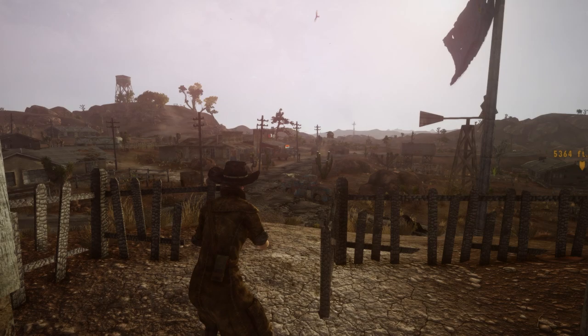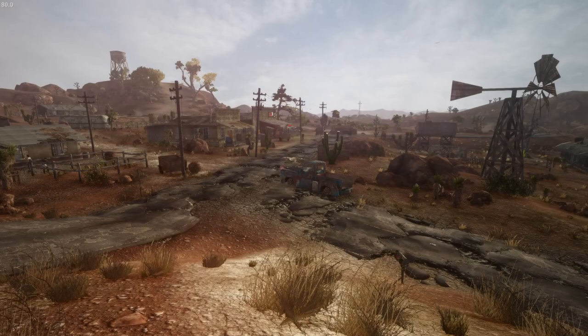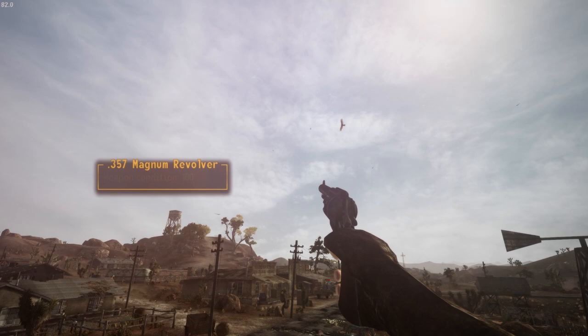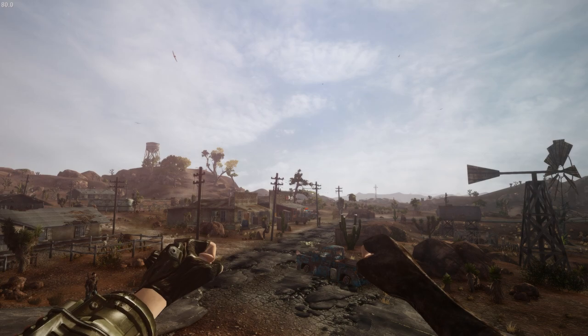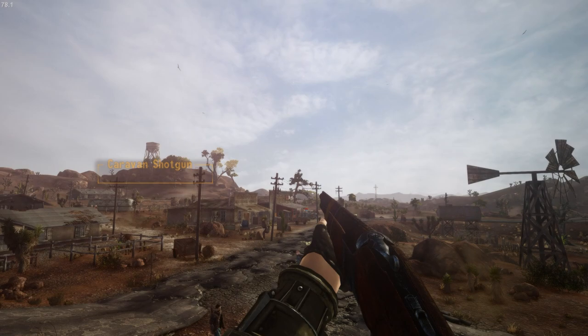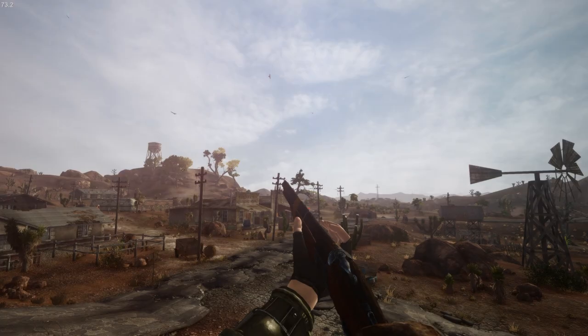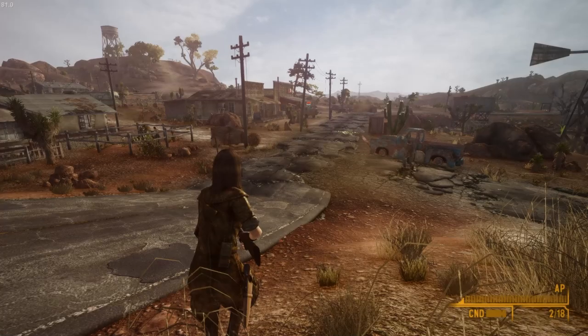Now we're ready to start our playthrough. I changed out the starting gear so we have a .357 Magnum and a Caravan Shotgun. I took out the other starting weapons because the mod gave us some OP stuff — a hunting shotgun and a suppressed .22 SMG with a huge ammo supply. We're just going to start with some very basic guns. They're in good condition which will significantly boost our damage early game, but I don't know how to add weapons that are already damaged, so we'll deal with it.